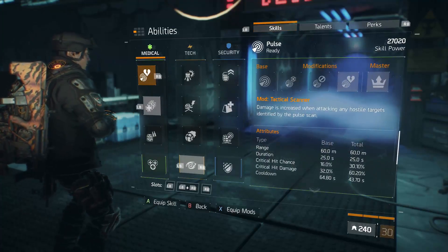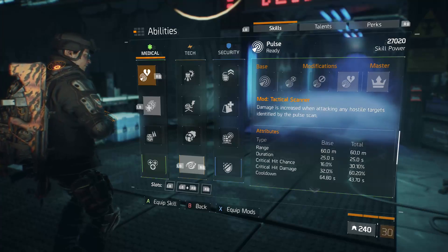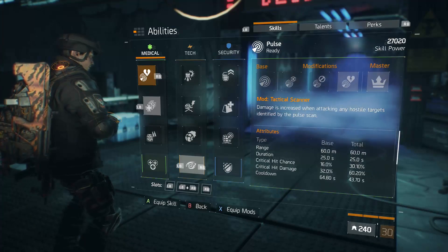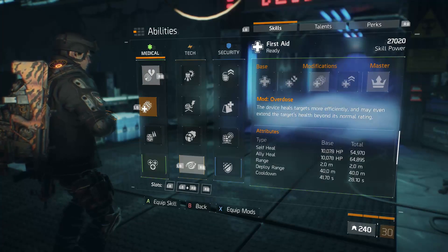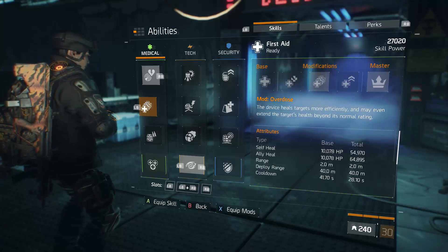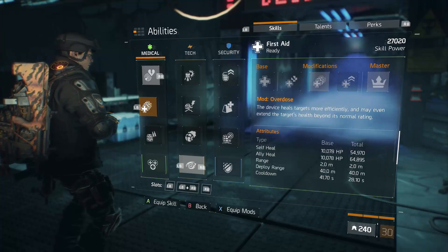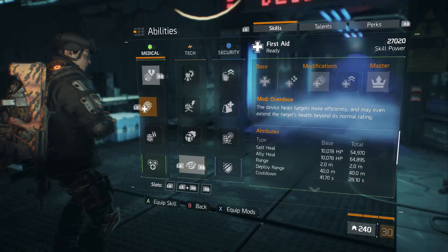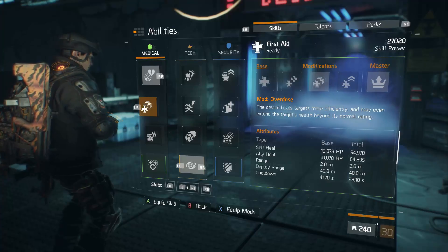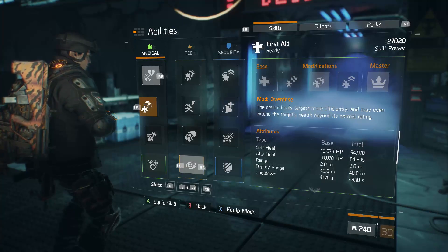For abilities I run Pulse with Tactical Scanner — this is pretty much the DPS burst skill; whenever you're going for a high damage build you want this. I'm also running the Overdose heal skill so I get a very high burst heal. My ally heal is 64,000 versus my self-heal at 54,000 — so that's 10,000 extra for my teammates, which makes me valuable to them when I throw my heal on the ground.